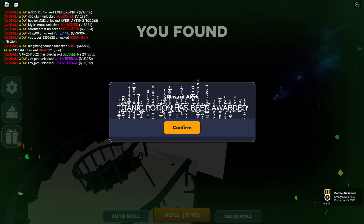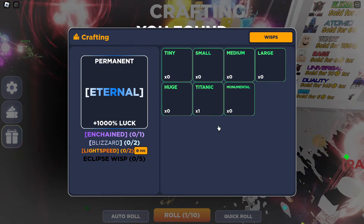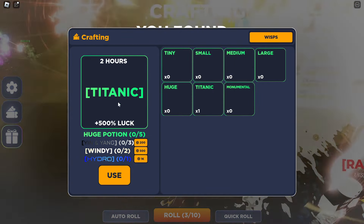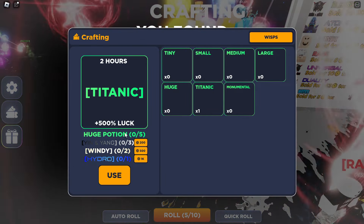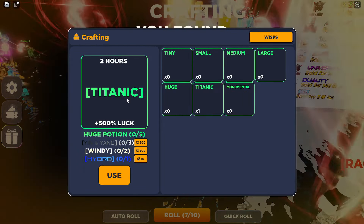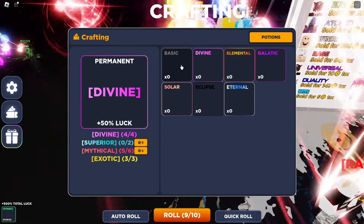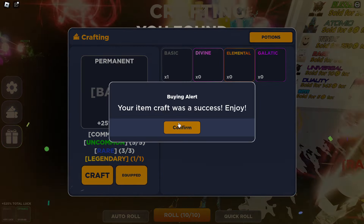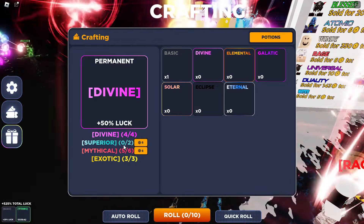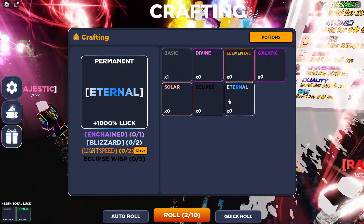Five minutes later — literally that long — we've reached the top and claimed the reward. Let's see what it gives: a Titanic Potion has been awarded. Looking it up, it gives 500 luck for two hours, and normally it would be really expensive — requiring five huge potions, Yin and Yang, Windy and Hydro auras. Definitely worth getting. Let's use it now. We can also craft a Basic wisp — we have it equipped. For Divine we still need one more mythical and two superiors.